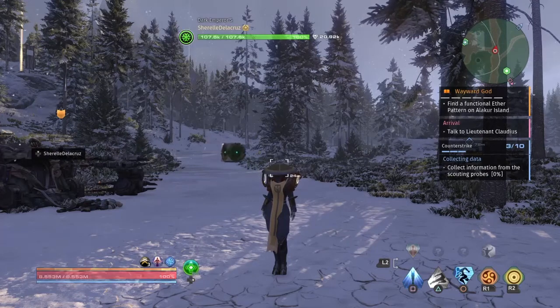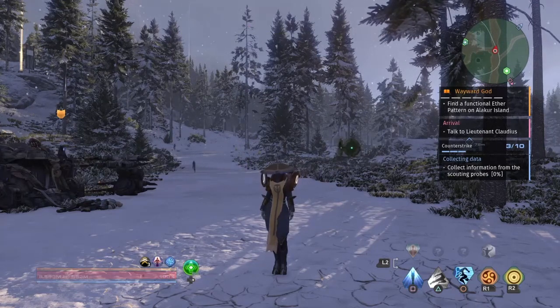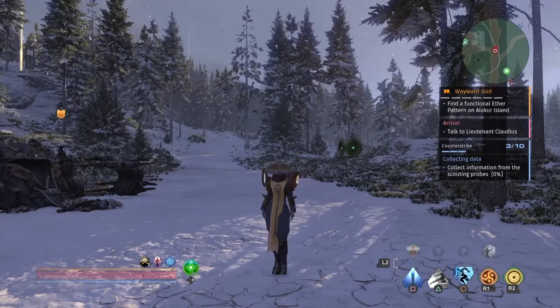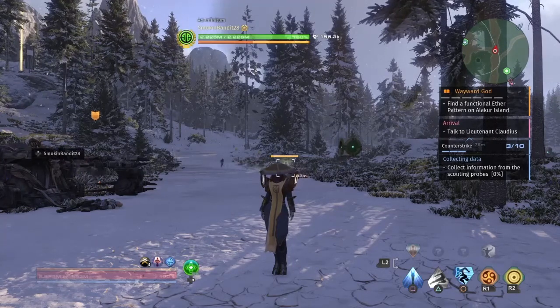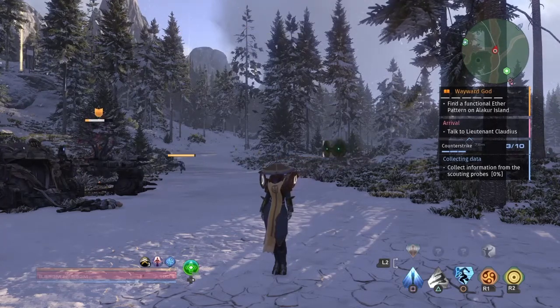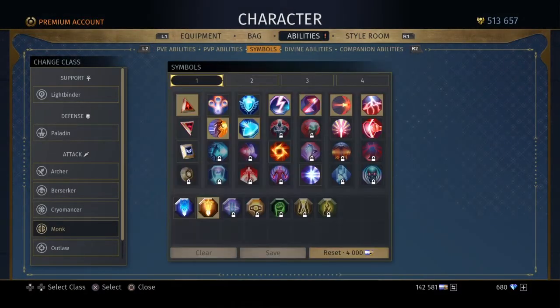What is up guys, Jay Banks doing three here. I actually wanted to cut that video short, I'll talk about the symbols in this one and then in the next video I'll actually talk about the actual rotation. So let's get into the emblems really quick right now — the emblems that I'm using that I think synergize with the monk in the best way possible.